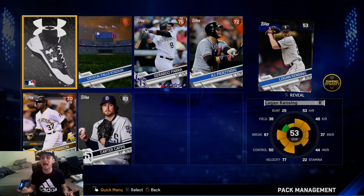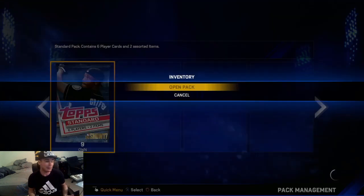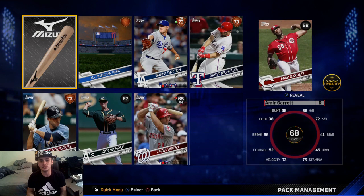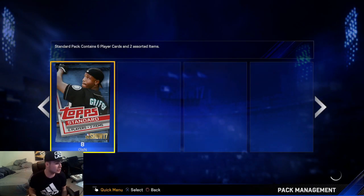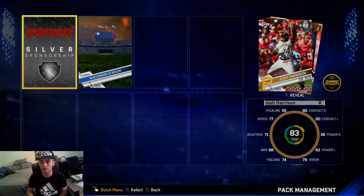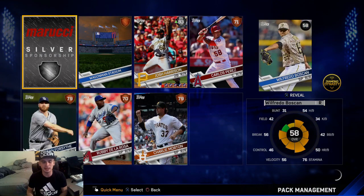We already get a silver Carter Caps — that's the dude that hops on one foot when he pitches. Not bad at all considering these are free; everything I pull out of these is automatically profit. Maybe we'll get like a crazy diamond pull or something. I definitely want to go check out some of the cards that upgraded to see if they went up in overall — for example Charlie Blackman. Right here we get a Josh Harrison 83 overall, okay, not too bad.